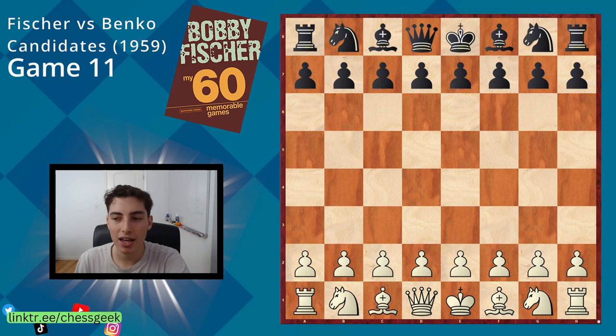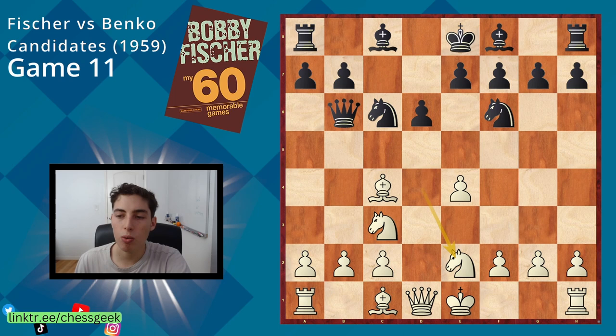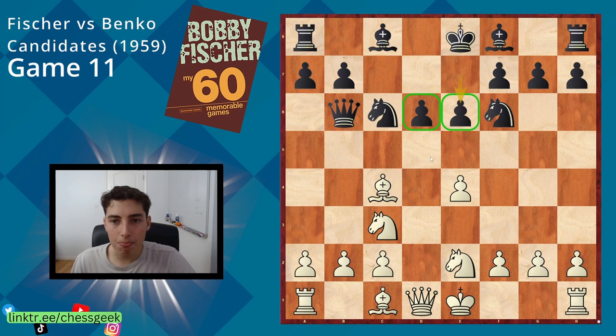Fischer with the white pieces is playing e4. He's faced against the Sicilian. Black chooses a variation where they essentially place both of their pawns on d6 and e6. This setup might seem passive at first glance — these bishops can't really develop to a very aggressive square. However, this setup is also really solid. The only way for white to really try to get a quick initiative or attack going is to commit very heavily with f4 and f5, which comes with its own risks.